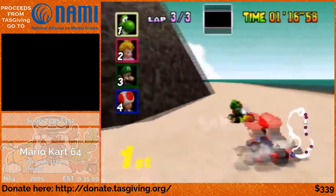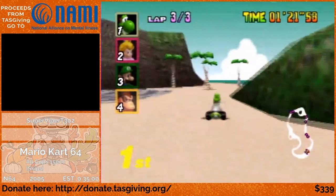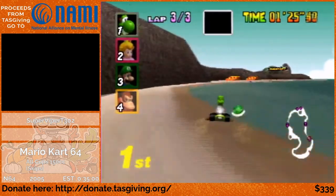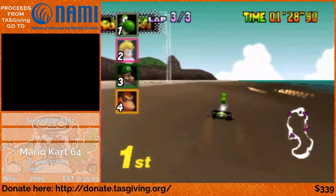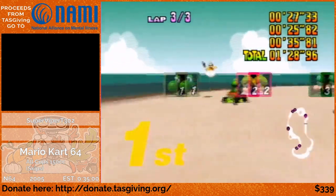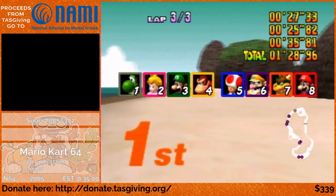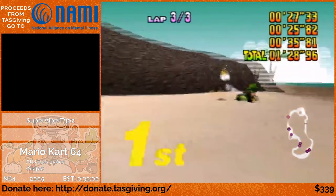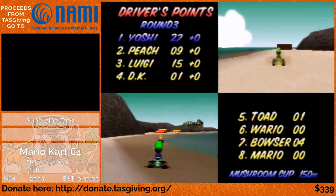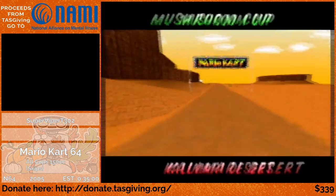One thing about the CPUs is they love to drop a lot of bananas and fake item boxes in the most inconvenient spots. But you will never see me get hit by a shell, unless it is a shell that I shot out myself, because CPUs cannot pick up red or blue shells. They can pick up green shells, but they will never fire them. So if I ever get hit by a shell in this run, it's one I shot out. As for lightning, I can get hit by it, but the 8th place CPU has only a 1% chance of getting a lightning, so it's very unlikely.